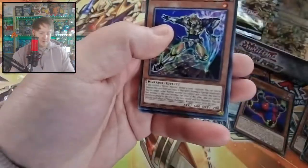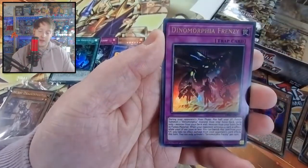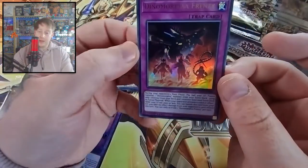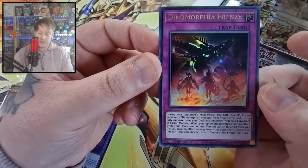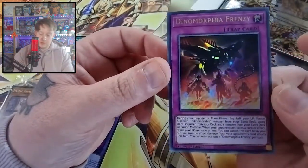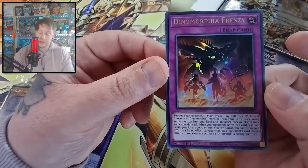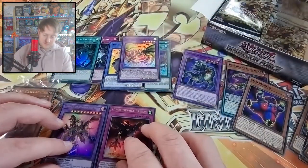Come on - yet to get a secret. A Starlight would be nice as well, but I doubt there'll be a Starlight in this single box. Zombie guy and Dynamorphia Frenzy - this is a good new Dynamorphia card. The last one, the Domain, lets you summon from hand, field, or deck. This one's better because it lets you use your extra deck - it's like an Odd-Eyes Fusion sort of. So it's during your opponent's main phase, pay half your life points, fusion summon one Dynamorphia monster from your extra deck using only one monster from your deck and one from your extra deck. Pretty good. Not a bad ultra, happy enough with that.